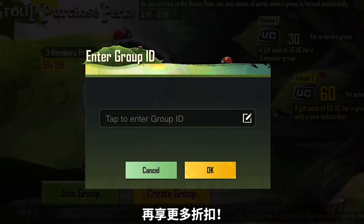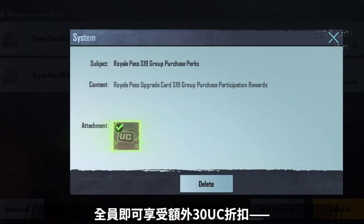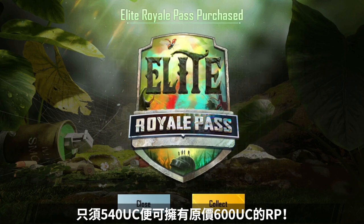Invite players to join the group to get more discounts. Successfully team up with two players and everyone will get an extra 30 UC off, which means you can get the Royale Pass for 540 UC instead of 600 UC.